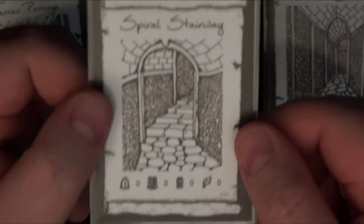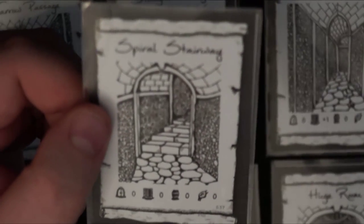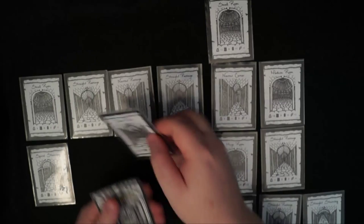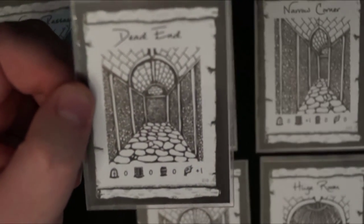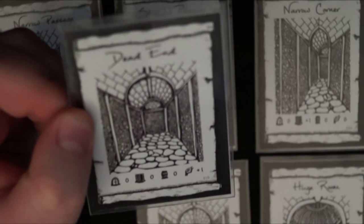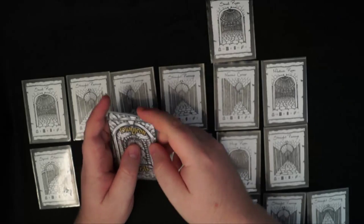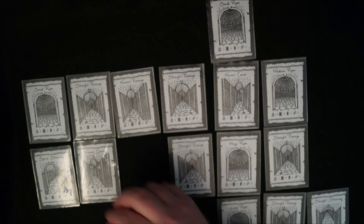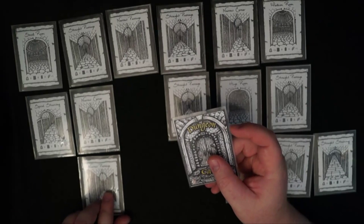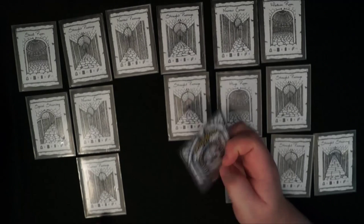Here we have the spiral staircase, which allows the characters to go down to the next level, and because there are more cards you can also continue on from it. There's another dead end — no doors, no secret doors — so we place it at the bottom of the remaining cards and continue dealing out. Then there's a narrow corner, a narrow passage, and finally the dead end card.